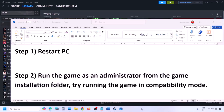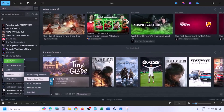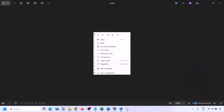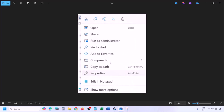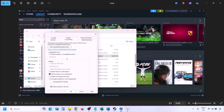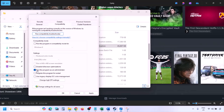To run the game as an administrator, go to Steam, open the library, find the game, right-click and select Manage, then click on Browse Local Files. This takes you to the game installation folder. Right-click the game EXE file, select Properties, go to the Compatibility tab, and put a check on the box which says Run this program as an administrator. Hit Apply and then click OK.